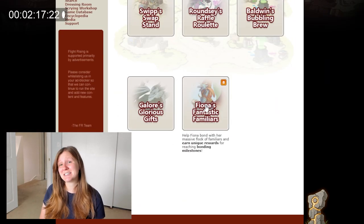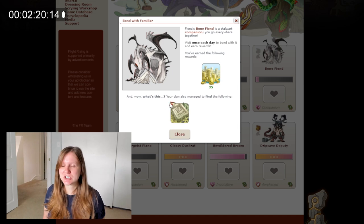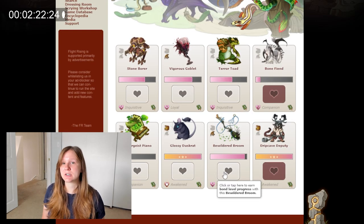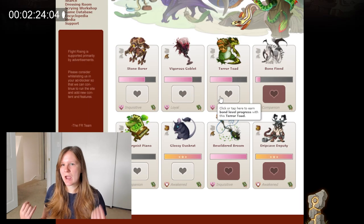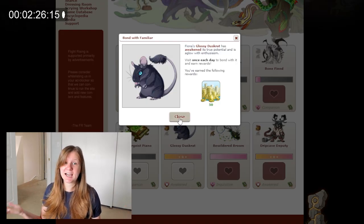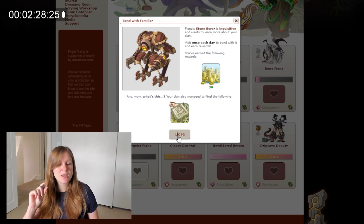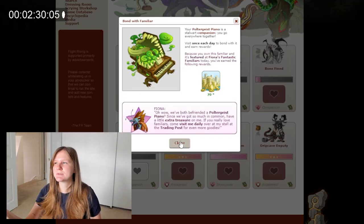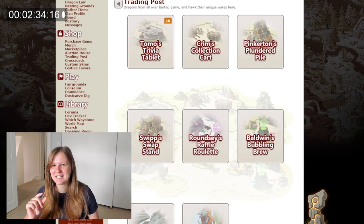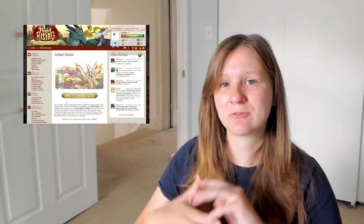The final task in my daily run through of Flight Rising is going to bond with a little selection of familiars in the trading post. This is a new feature that was recently added — it's eight random familiars regardless of whether you have them or not, and you can just rapid-fire bond with all of them and get rewards, sometimes bonus rewards. I enjoy it. It really condenses something that can be a very long game — the familiar bonding game takes a long time in a dedicated sense, but this is like a snack-sized version that lets you do a significant amount of bonding in a very short period of time.